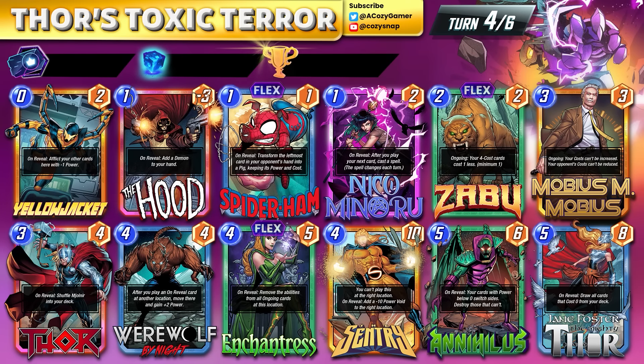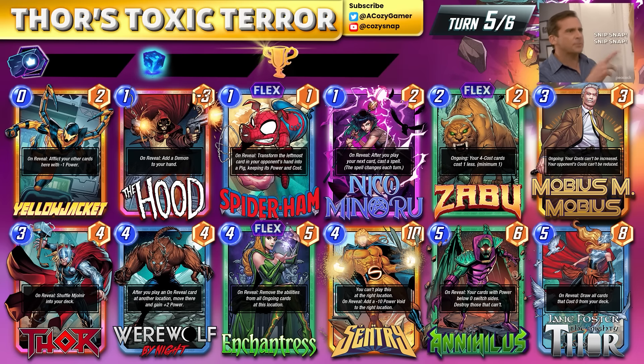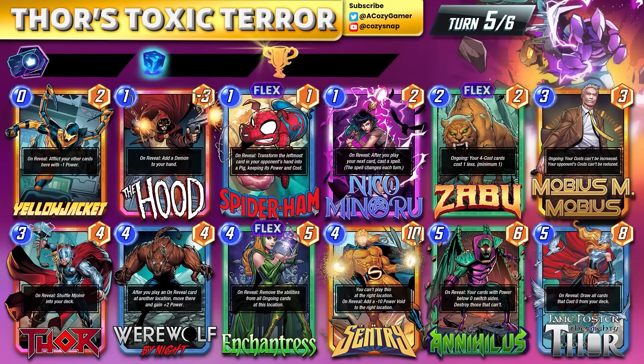If you don't have Jane, turn three is probably preferred. The earlier you can get out Werewolf by Night the better — if you did Zabu on two, playing wolf down on turn three is never bad because you can just keep building him up. Don't play Century too early as it gives him way too long to fill up the right side. Turn four is anything from turn three, build up the wolf, get Thor down. Turn five is usually Jane Foster if you have Thor down, to get Yellow Jacket and Mjolnir to help build the wolf.